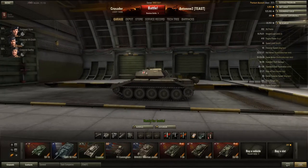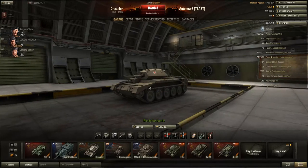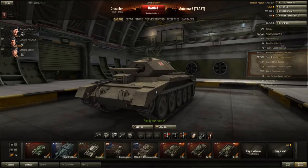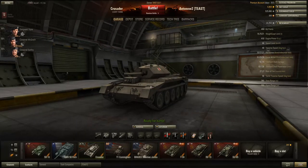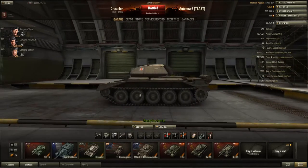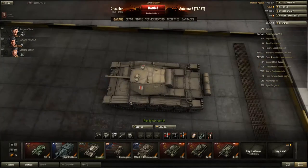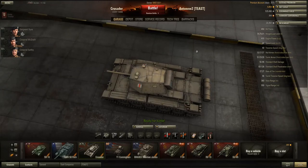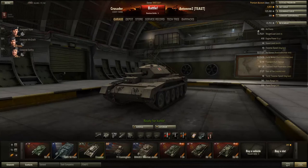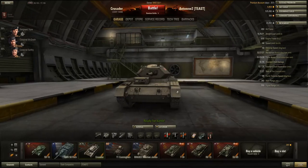Now we can get stuck into the tank — the Crusader, tier 5 British light tank. One thing I want to get out of the way before we look at the stats: I really hate this tank, I've had an absolutely awful time driving it. It's a light tank, but it is not a scout. You might think tier 5 light tanks like the Chaffee are scouts, but this one isn't. The maximum speed is 44 kph, it's got only 550 metres signal range, and the view range isn't amazing either. You should not scout with this vehicle — its gameplay is more similar to medium tanks.